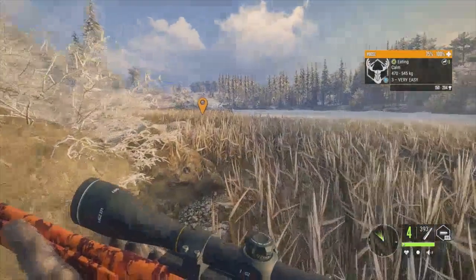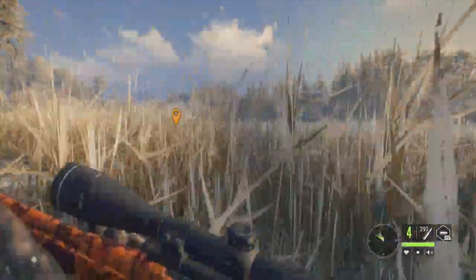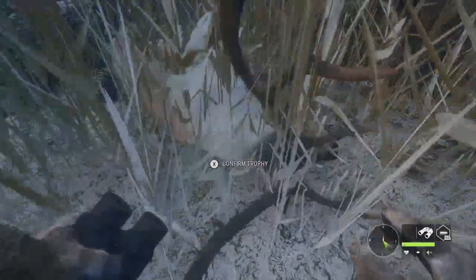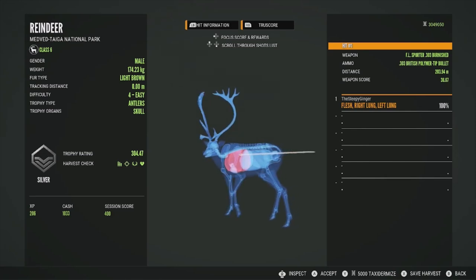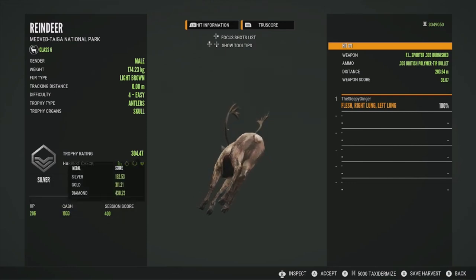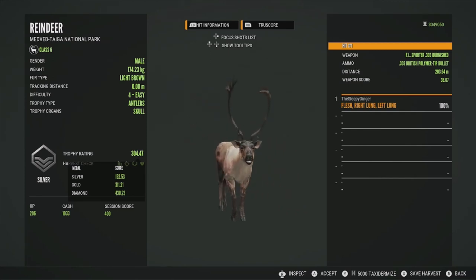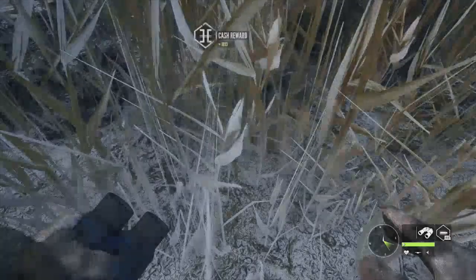There was a moose up there but it was just a level three, so we're going to head over to get this reindeer. Here's our reindeer right here — a level four. He will be a silver at 304.42, got him in the right lung and left lung so that was a good shot — a bit far back but double lungs, so that's all that really matters. Gold is at 311.21 so he was really close but just not quite there — just a decent level silver.